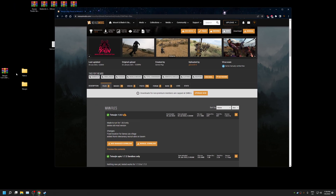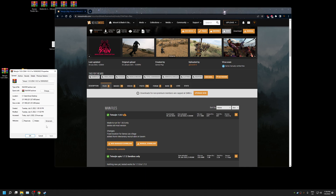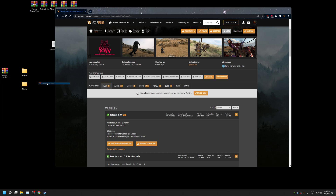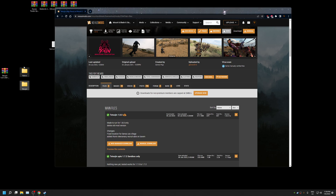Once it is manually downloaded, right-click on the file and go to Properties. Click the option to Unblock, which I did beforehand, then click OK. Next, open it with WinRAR or 7-Zip and extract it to your desktop or a folder. You'll end up with two files: Native and Tetsujin.